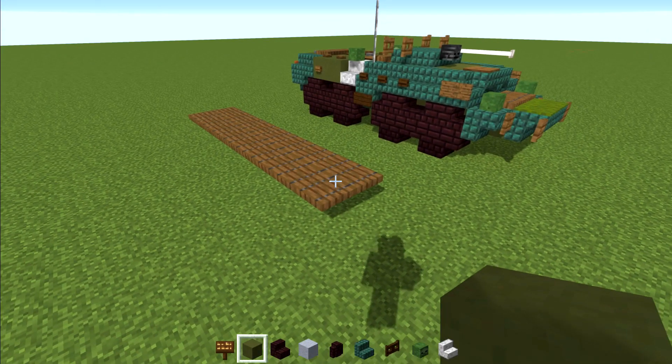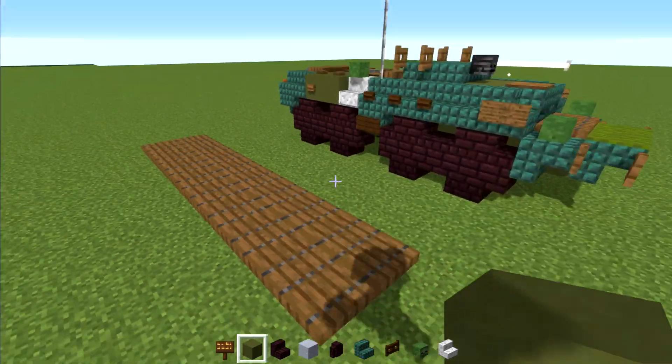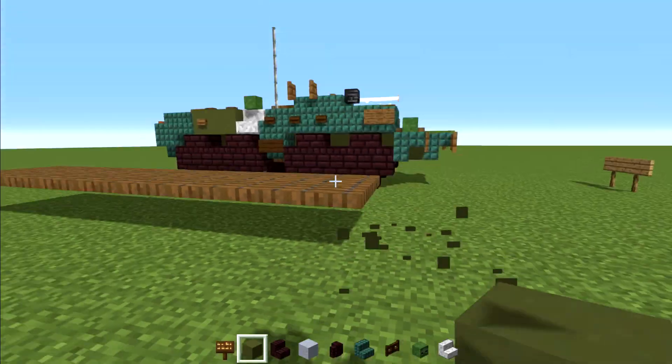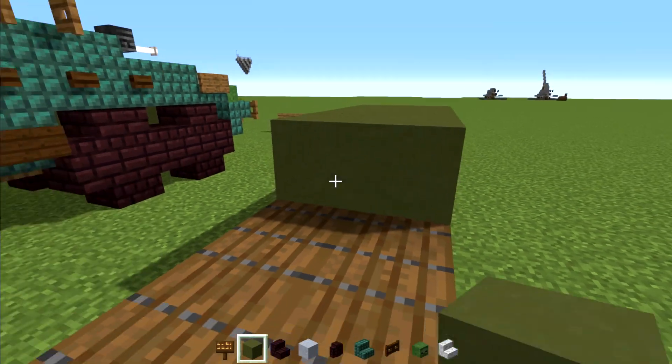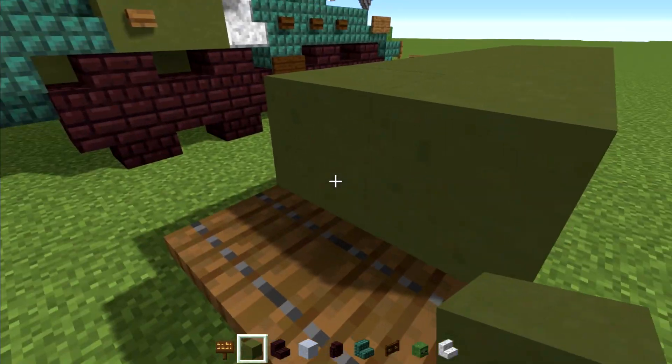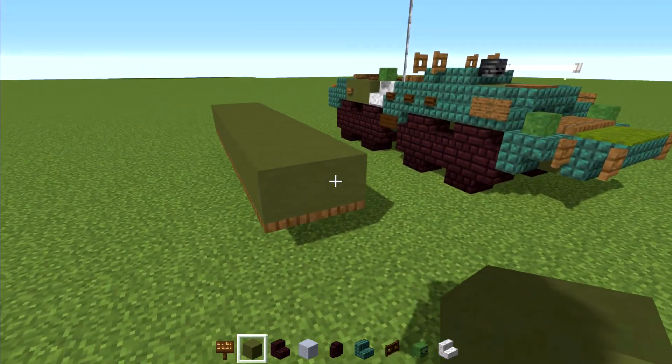First we're going to take out Spruce Trap Doors and make a two by nine — so nine blocks long, two blocks wide — and it's going to be right above the ground like so. Right above it we're going to take green terracotta and add it all the way across on both sides. Then in the front we want to make it stick out by one.